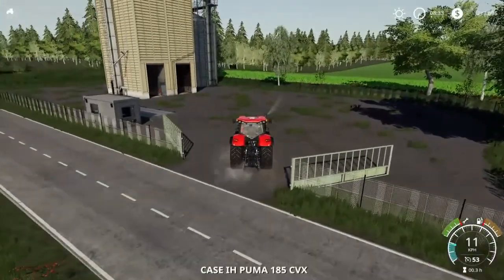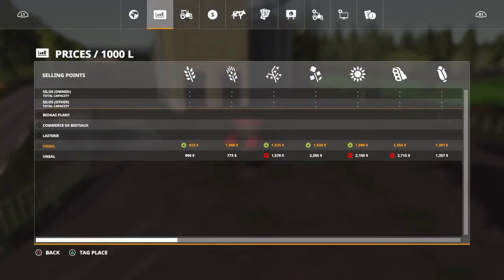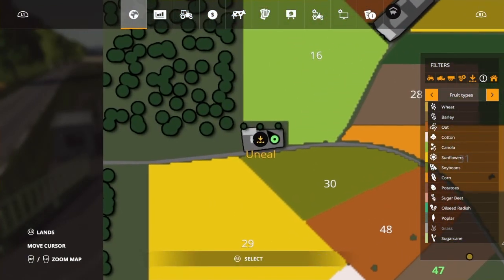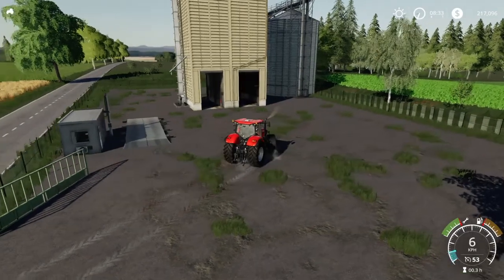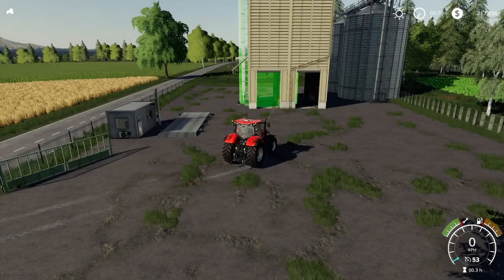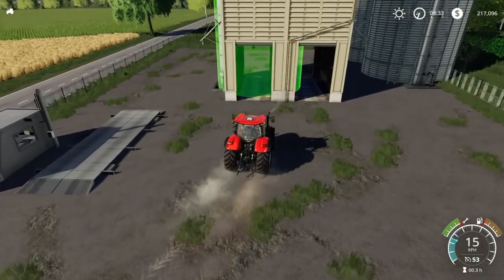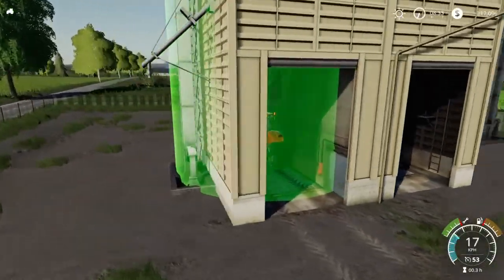This is one of the main sell points, which is called Unial. We have two of these ones, so you just have to find and tag the correct one. The sell point itself is really narrow, so you're not going to get really wide trailers in here.